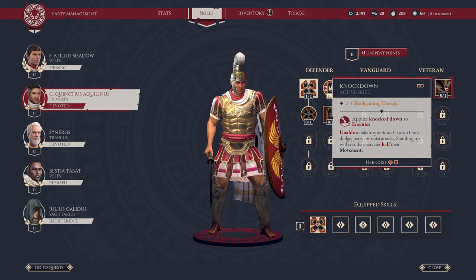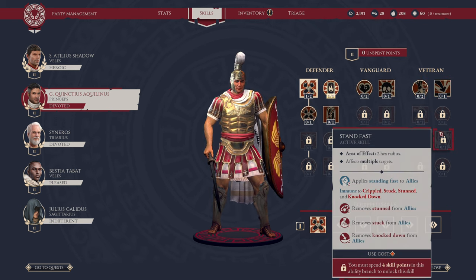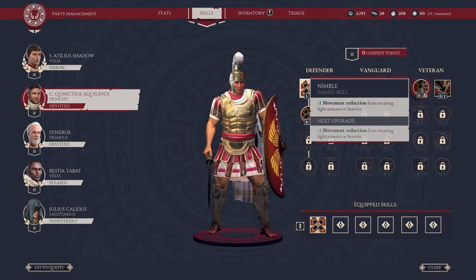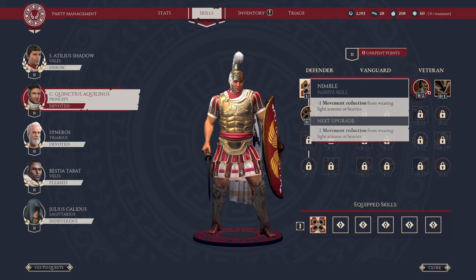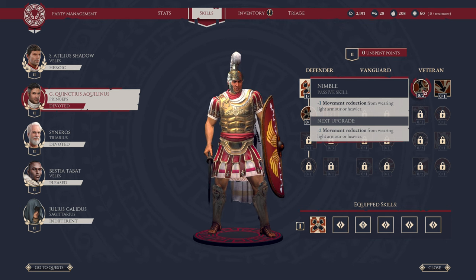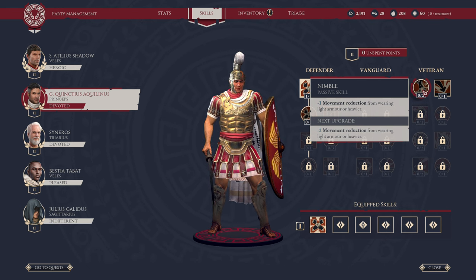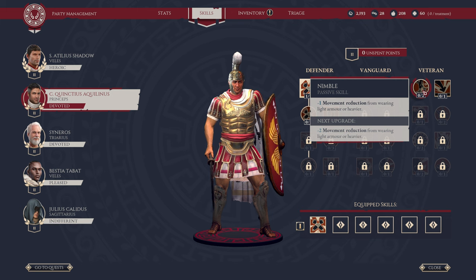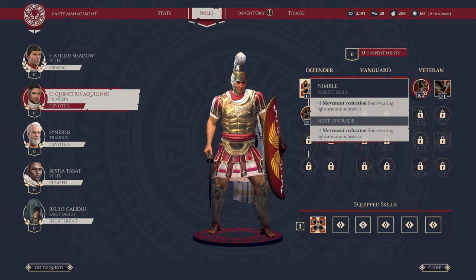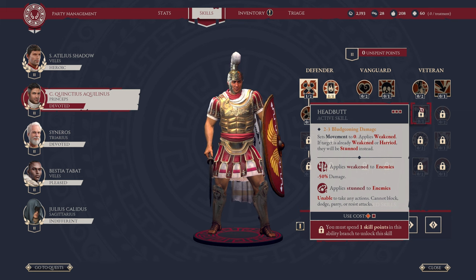Moving over to Veteran. Veteran is kind of a mix of debuffing and buffing with some heavy tank elements. To begin with, going down this vertical, we have Nimble. This reduces the movement reduction from wearing light or heavy armor. Effectively, it reduces the movement penalty of wearing armor so you can move further. Playing this game, you'll notice that the heavier the armor, the fewer movement points you have — so this combats it, allowing you to move around further. Then we have Headbutt — it requires one skill point and can be used three times per engagement. Sets movement to zero, applies Weakened. If the target is already weakened or harried, they will be stunned.